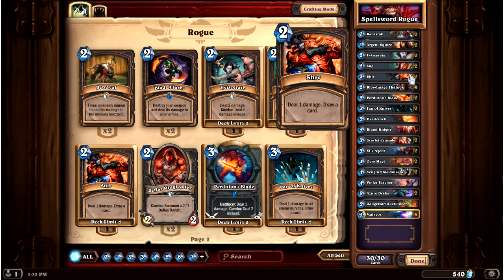Shiv you don't see a lot of in rogue decks these days, but with the spell power it's just something you should have. Two mana, one damage, draw a card — that's a Novice Engineer. If you have one spell power it becomes something better; if you have two spell power it becomes a Frostbolt that draws you a card, which is incredible. In my mind it is already of fine value, but only gets much much better as you put spell power down.